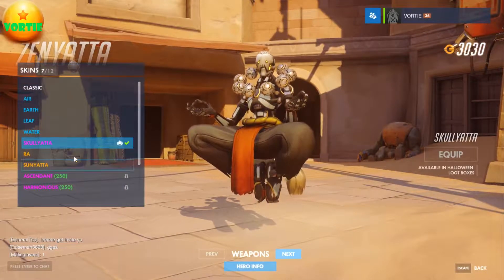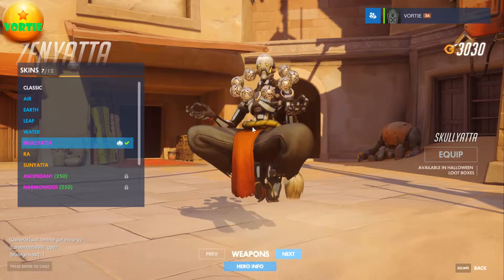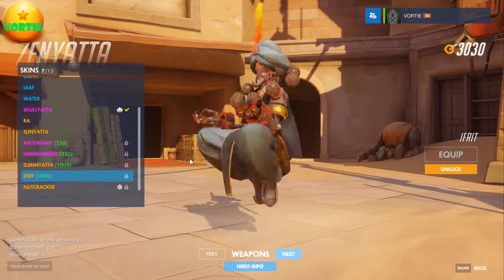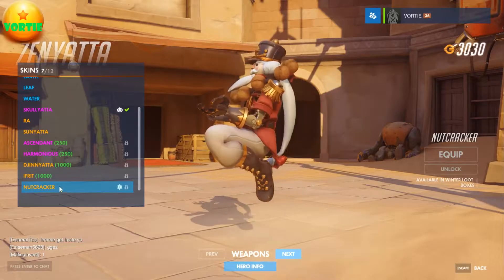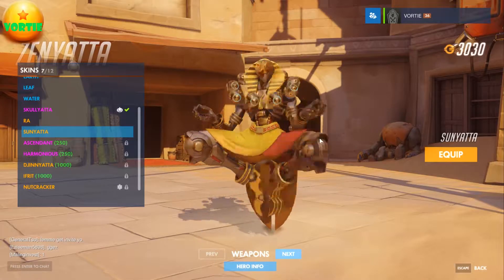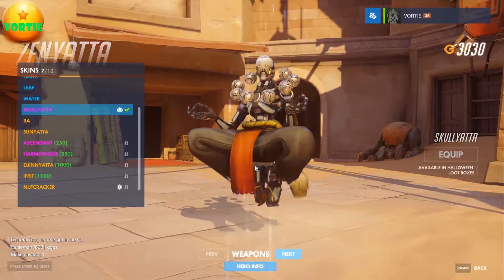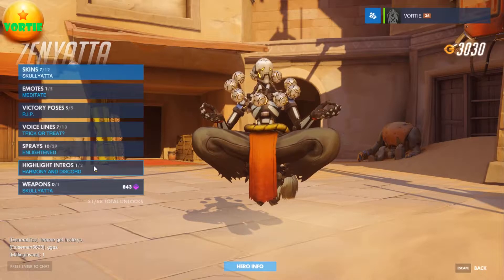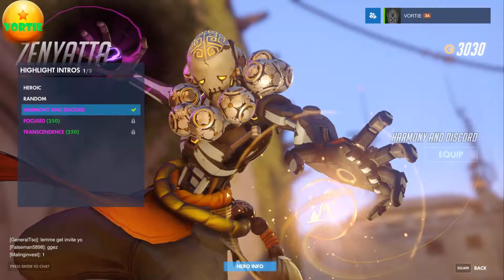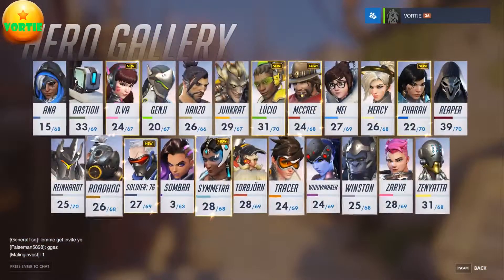Zenyatta — I've got Nutcracker, though he was expensive. I'm using Skalyatta since the Halloween event. I want to get Ifrit — I might end up getting that one. There's also Genyatta and Ascended. Raw and Skalyatta are my go-to. I have one highlight for him which is one of my favorites.